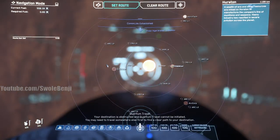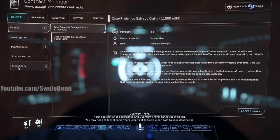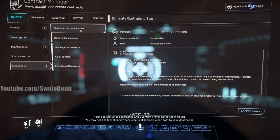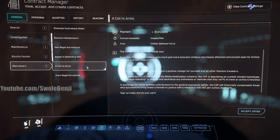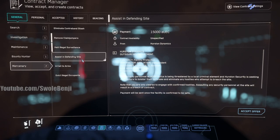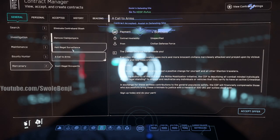Once you've arrived at Hurston, push F1 or F2 to open the menu, go down to Contracts Manager, and click it. On the left side click 'Mercenary.' You want to find something easy to do. 'Assist Defending Site' — here we go, this is the easiest one at 15,000. We're going to go somewhere in Hurston and kill all the bad guys. Accept that offer.